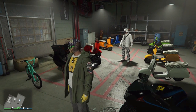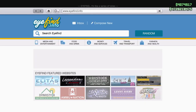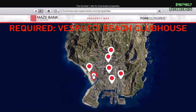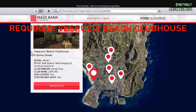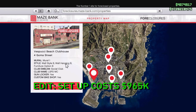You will need a clubhouse — a very specific clubhouse. It has to be the Vespucci Beach clubhouse that I will show you here on the map highlighted in red. Unfortunately, this clubhouse will also require the mod shop inside, because you will be using both. The total cost is close to 1.8 million, so if you do not have the money, this glitch will not be for you — I apologize for that.